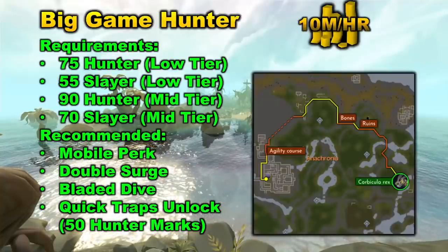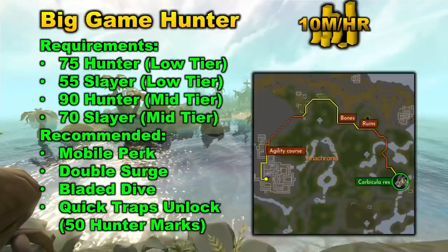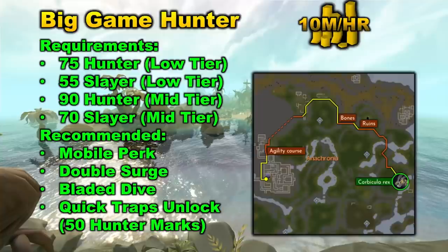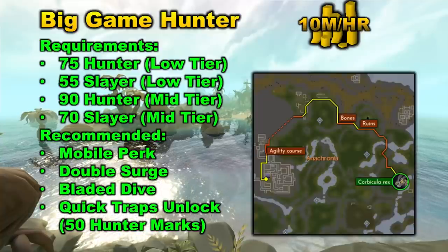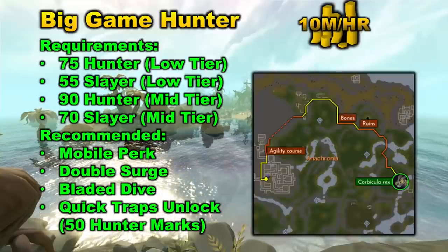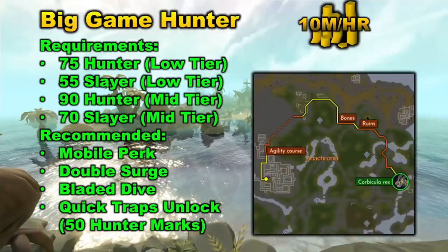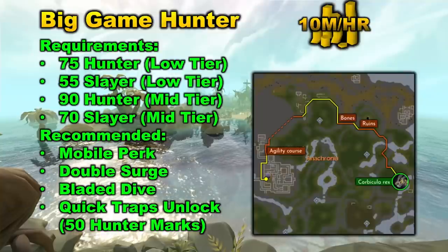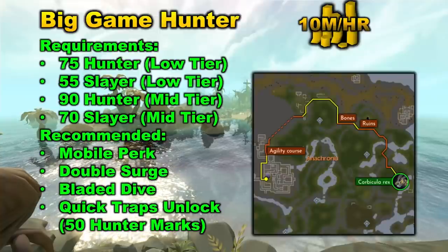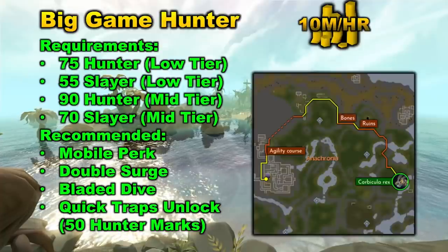There are quite a few recommendations for Big Game Hunter to make it easier and more efficient. One recommendation is the Mobile Perk, so you'll be able to use Surge more often. Double Surge is really useful as well — it allows you to escape the dinosaurs a lot easier. Bladed Dive is really helpful for the same reason. The Quick Traps Unlock is extremely helpful, allowing you to build traps 30% faster. It costs 50 Hunter marks, but you do get Hunter marks for completing Big Game Hunter, so after 50 of them you'll be able to purchase this unlock.